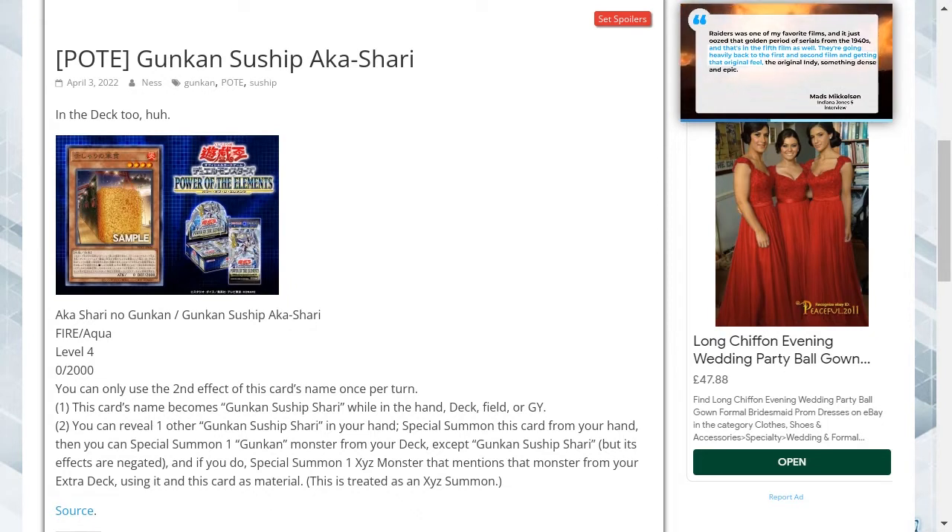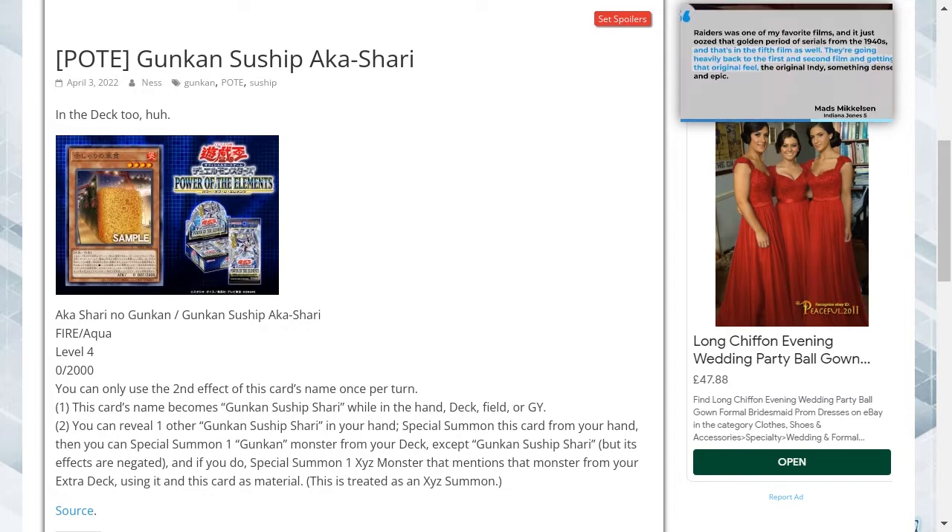And if you do, special summon one Xyz monster that mentions that monster from your extra deck, using it and this card as material. This is treated as an Xyz summon.